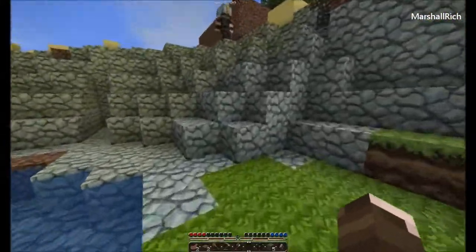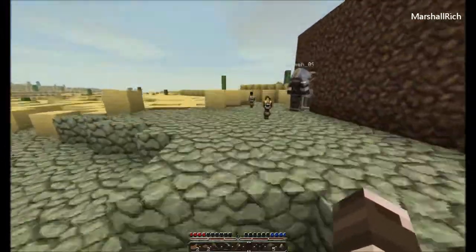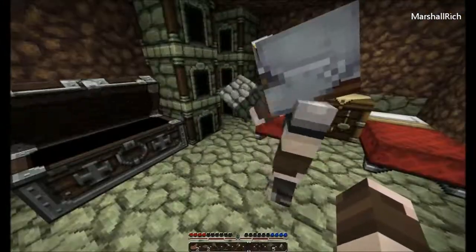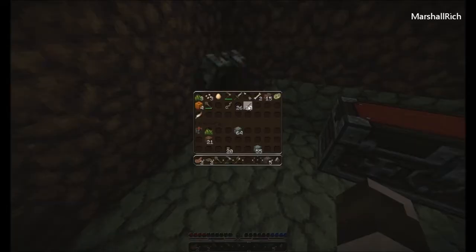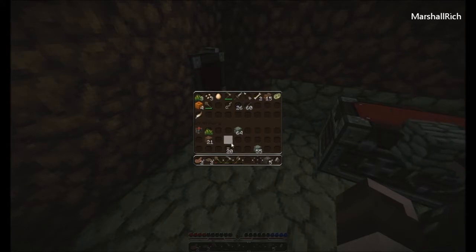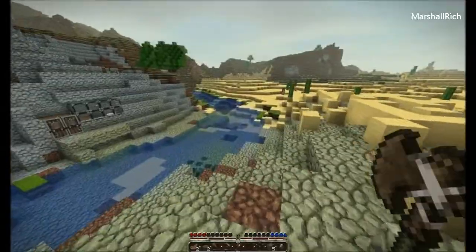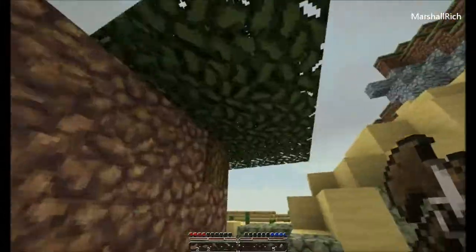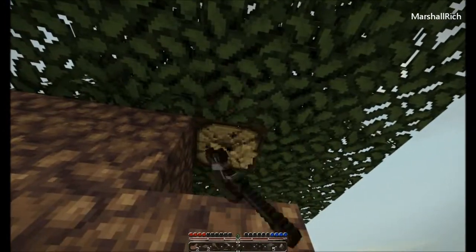You just saw what I did, didn't you? You pressed one pressure plate and then walked into the other — it basically opened the door and then shut it afterwards. I need wood, so that's why I need to go on a wood mission. I'm going to get some wood and use some coal to get the furnaces going to make this into stone rather than cobblestone.